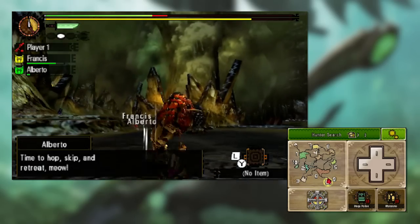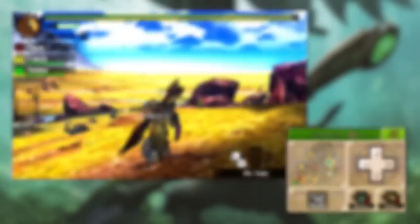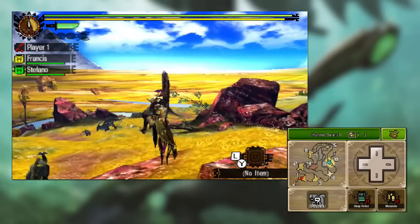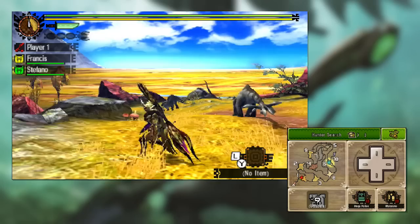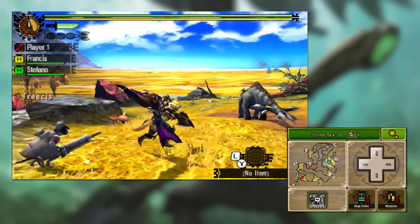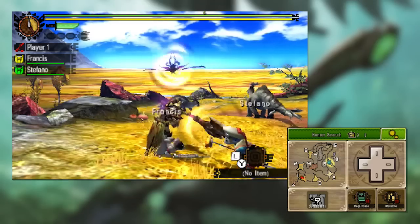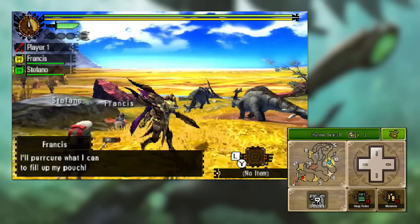Let's jump into the first mission and run through some of the weapon basics. Here we are in the world — they give you an armour set in the demo, and this is my Insect Glaive on my back. If I bring it out you can see what it looks like. It kind of looks like a bow staff but you've also got this insect on the side which you can send out and bring back.